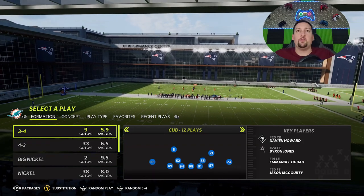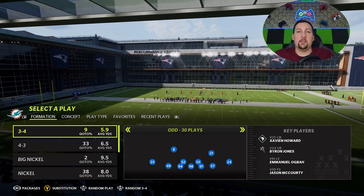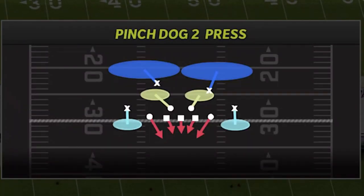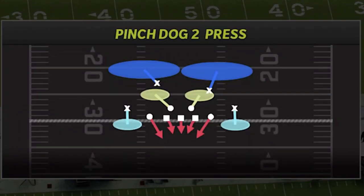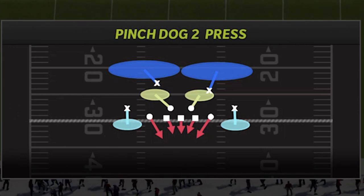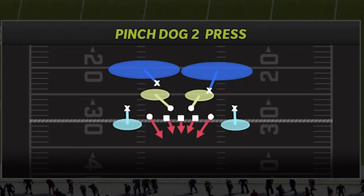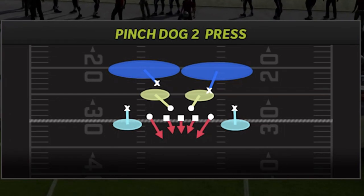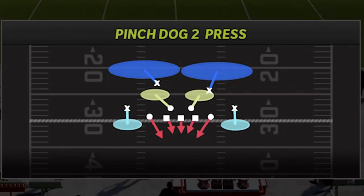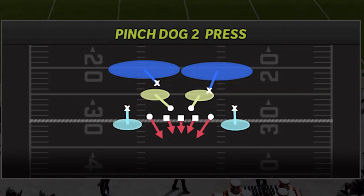If you check out the description, you'll have a whole slew of plays, and I have the ebook with a ton more plays in there. If I had to pick my favorite play in this formation, the one that I call the most, it would definitely be the Pinch Dog 2 Press. Cover 2 is still one of the best zone defenses when it comes to pass coverage in the game, and it's going to be a really good base defense for the blitz I'm going to throw at people.